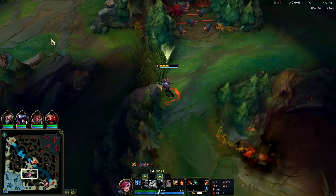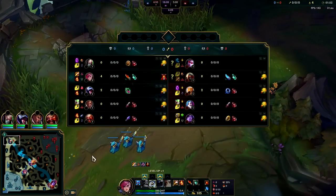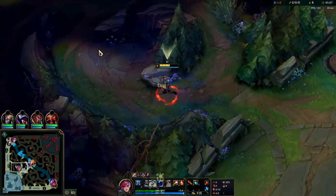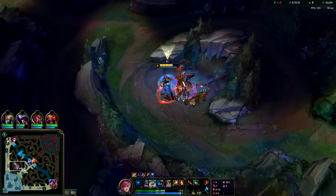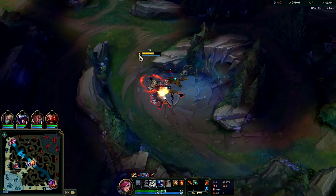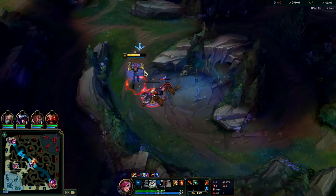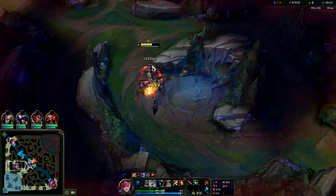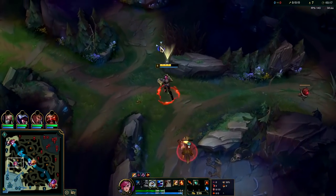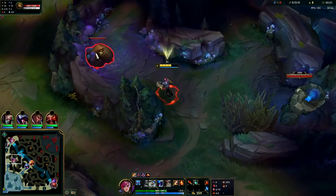I'm going to skip raptors — I want to get my clear done quick so I can pressure top soon. Singe is up against Vayne and that's an awful matchup for him. I want to try to get there before he dies and loses lane; the matchup is essentially unwinnable unless Vayne is making some really big mistakes. I'm holding on to my second E because of my passive — waiting for that to be up. It comes up faster every time you land a full W, three consecutive autos on the same target, comes up three seconds faster whenever you do that.